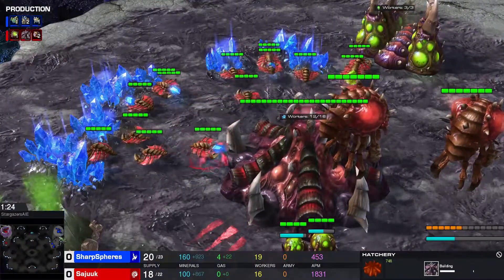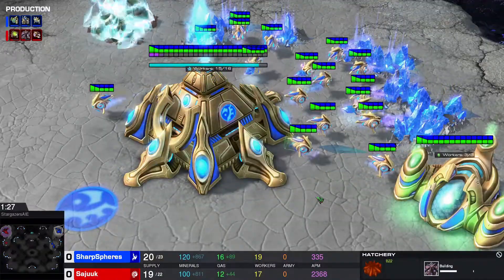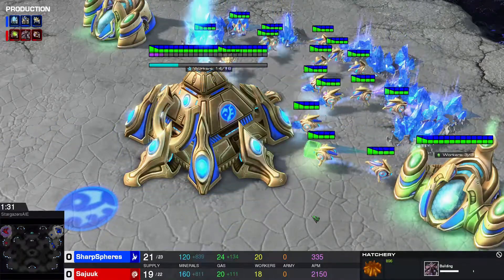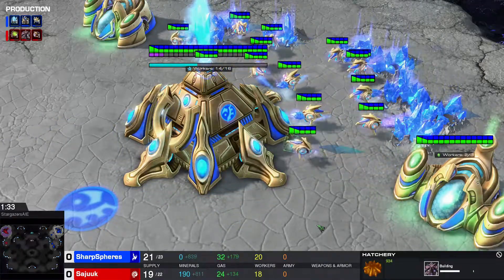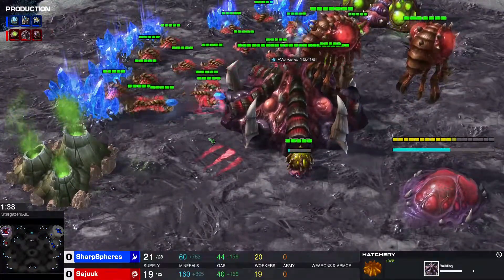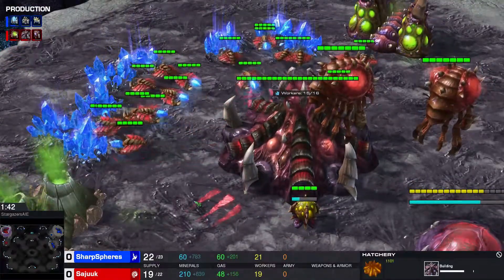If you let your drones or probes do the natural mineral dropping, they will slow down as they get closer to the Town Hall. However, if you queue up orders they will not slow down as much, giving you about 5-6% extra minerals just for free.